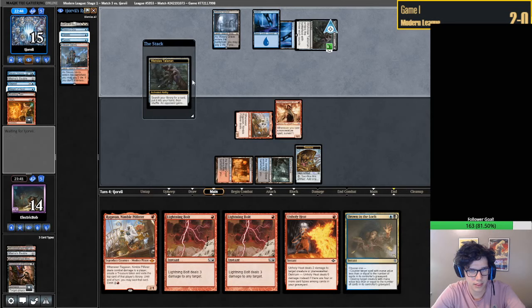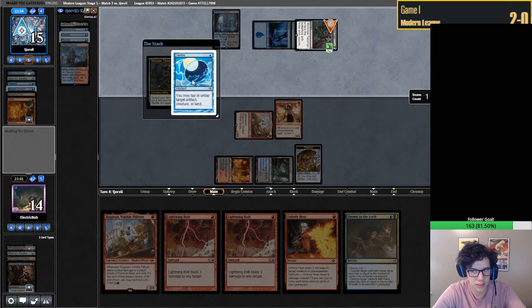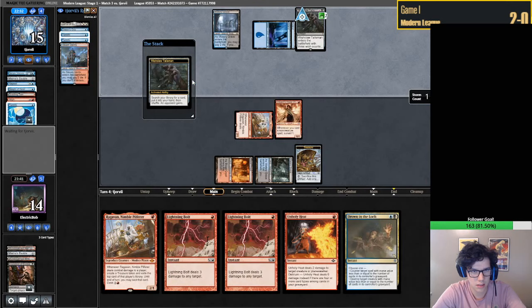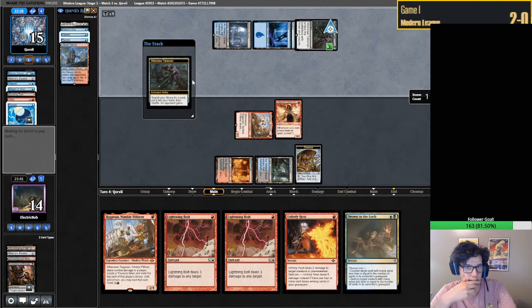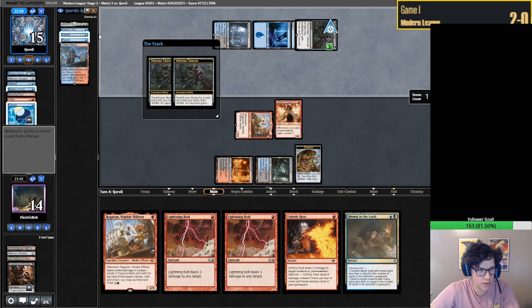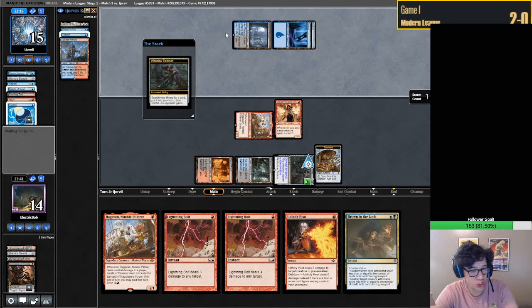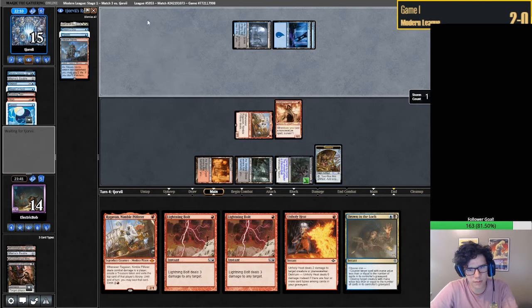I don't think there's a way for us to kill them here. They might be repealing this. Twiddle - that is very interesting. I've never seen this line. That's a super cool line. So they got Twiddle. They probably need to get Lotus Field and then probably Wish. As long as we have a counterspell up for Wish we should be fine. I think we'll bolt them on the end step still.